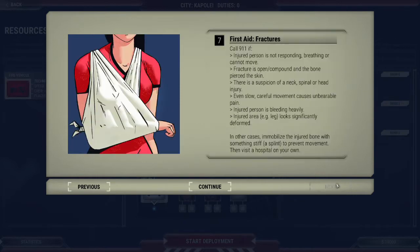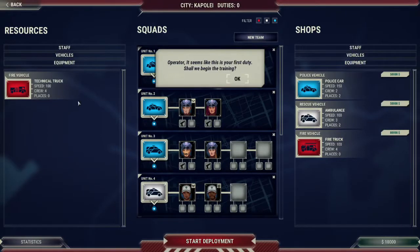These are just general 9-1-1 tips, I think, actually. The game says: 'Operator, it seems like this is your first duty. Shall we begin the training?'